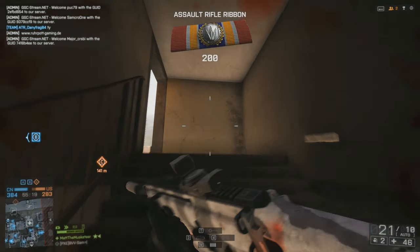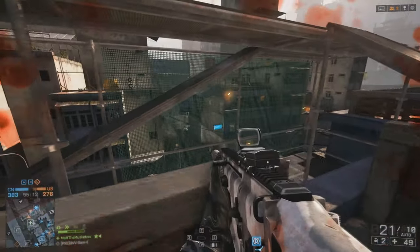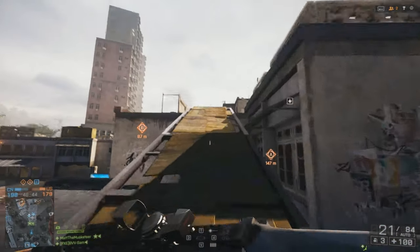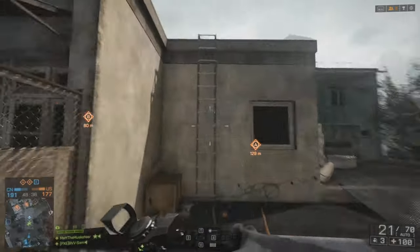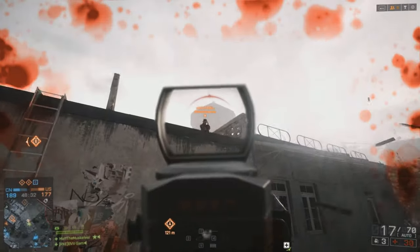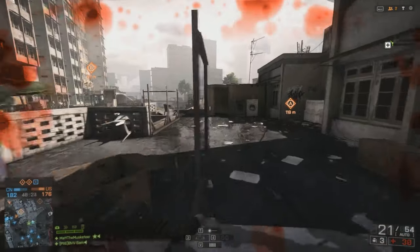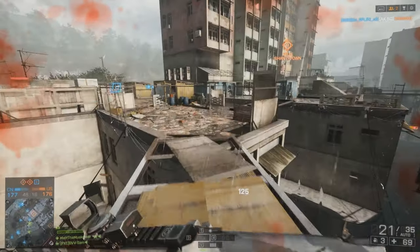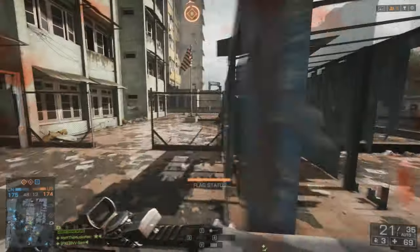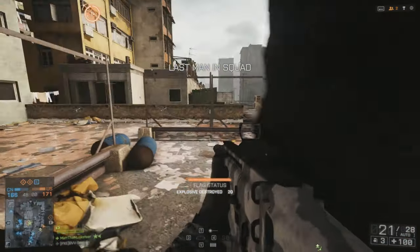For barrel attachments at medium range I always recommend the muzzle brake — it reduces muzzle climb by 25%, helping you keep aim on targets further away. The disadvantage is a 30% penalty on automatic fire, so keeping to burst mode or gentle tapping rather than full auto makes this a great medium-range attachment. For grip at medium range I recommend the stubby grip, which reduces recoil on automatic fire by 15%. For long range, the angle grip or folding grip are better — both reduce first-shot recoil by 33%, which is critical when engaging distant targets.